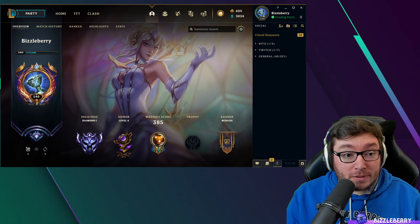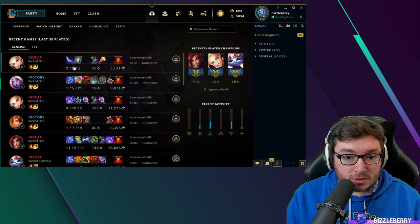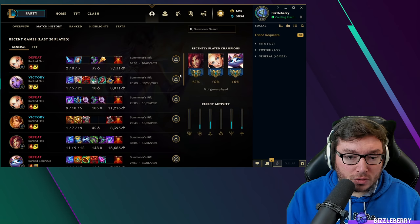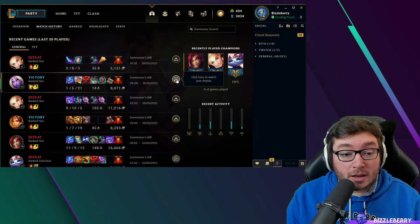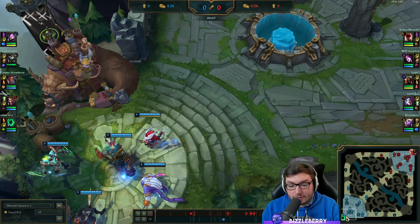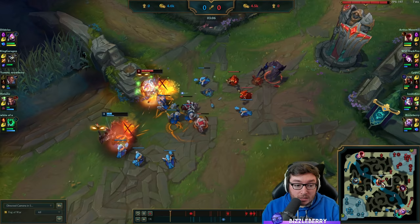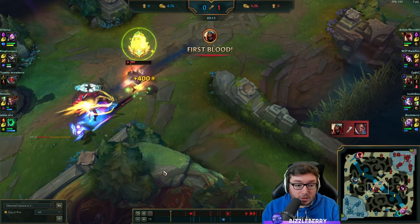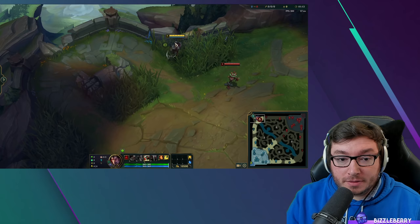Match replays — not many people know about this. Go into your Profile, then Match History at the top left. Click the little icon on the right to download a game, and then you can open it and use the replay tool. The replay tool is extremely important for improving. At the bottom you have timestamps of deaths that happened in the game — you can go back and analyze what happened, such as whether a player over-extended or failed to respect an enemy's burst damage.